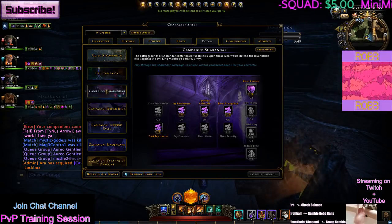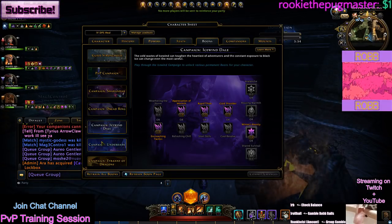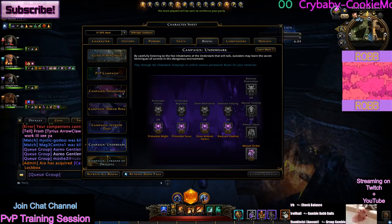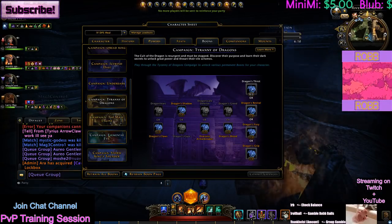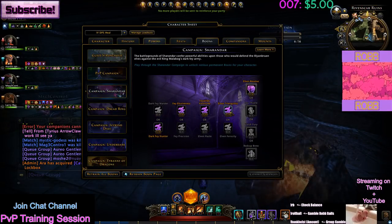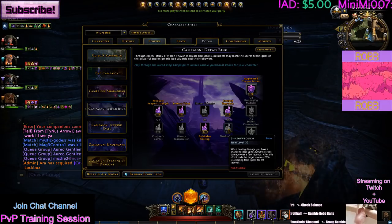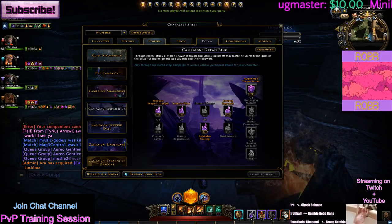I'll scroll through these pretty quick so you can pause the video if you want to copy them. One thing I did differently in my boons compared to my last video would be the control resist boons — the ones that give me shorter time being CC'd. That's really good right now. Also the healing boons: if I go to Sharandar, I used to take Elven Furiosity and Shadow Touch. Those proc a lot, so if you want more DPS and less healing you can rearrange those. This is a good place to start.